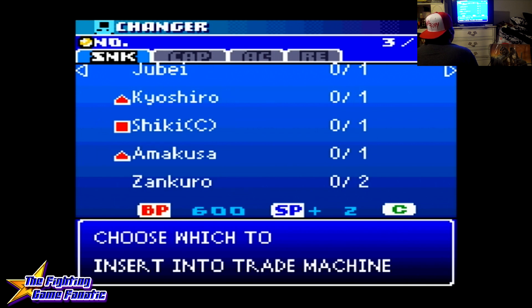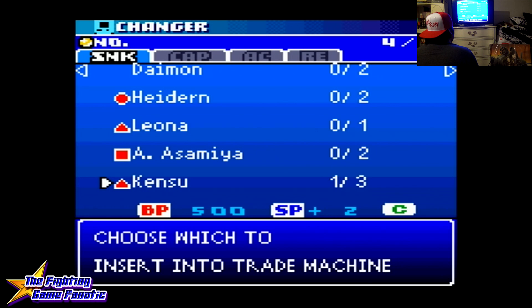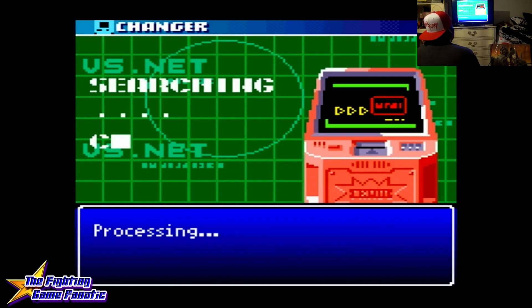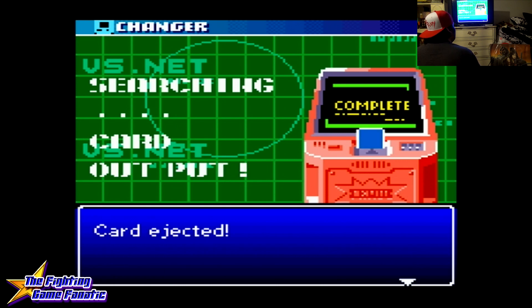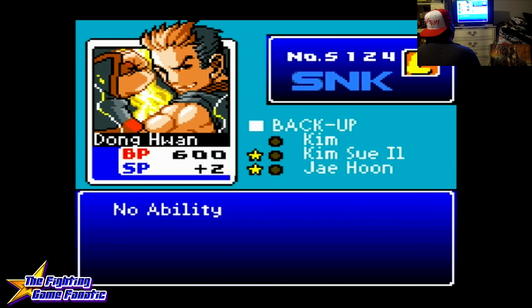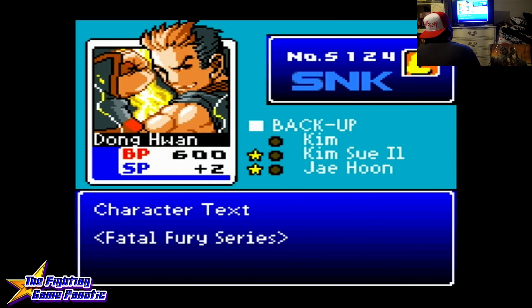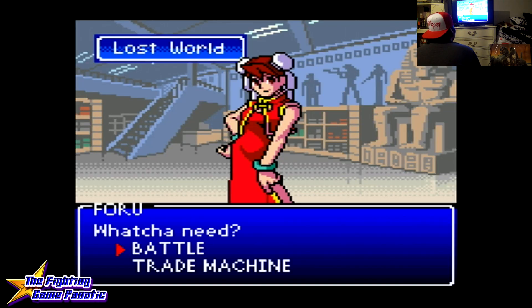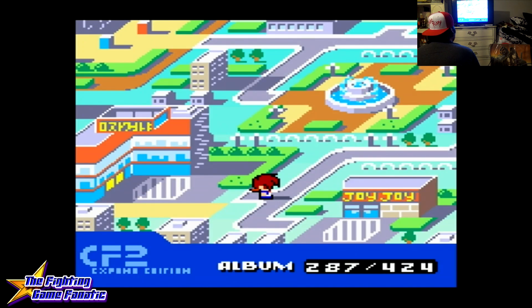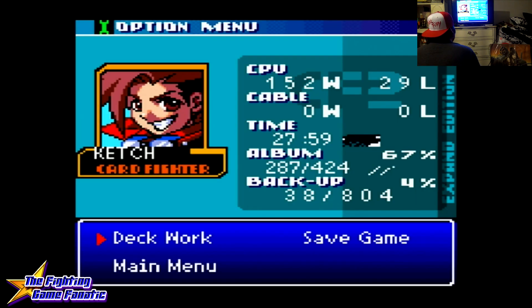A lot of cards I don't use typically. You can get Kenso, but I don't like Kenso — it's like a weak Athena. It's registering all of my card stuff. Card ejected. I got Dong Wan — he's a fun one. He is from Garou: Mark of the Wolves, Kim Kaphwan's son and brother to Jae Hoon. We're going to save it because I got Dong Wan and then go to the main menu.